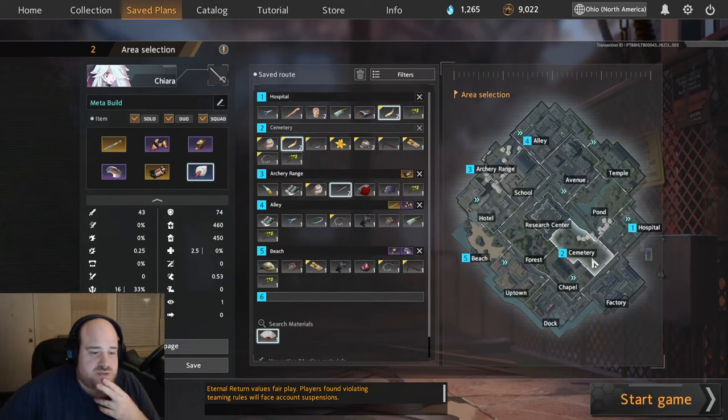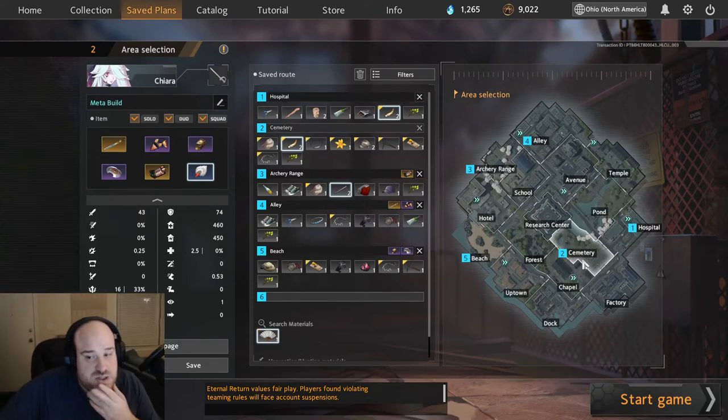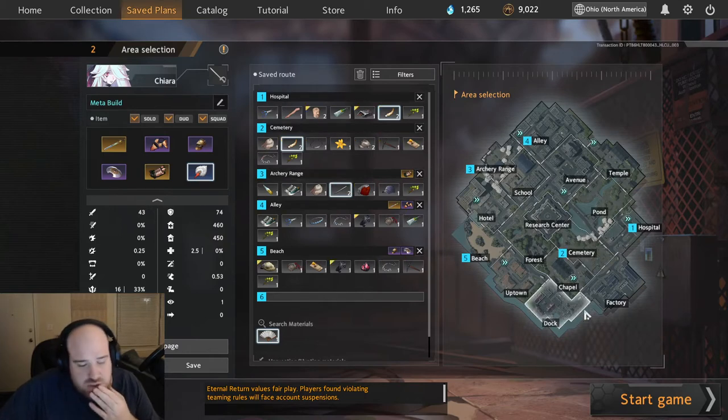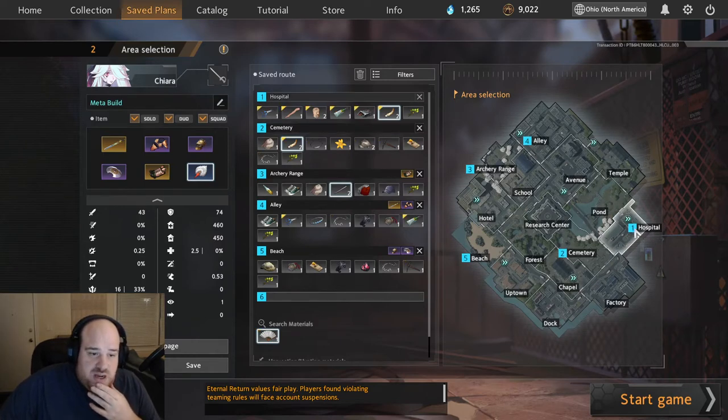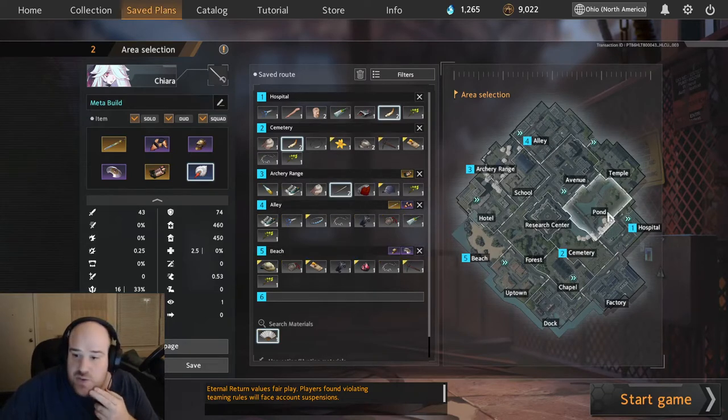Typically you go Hospital Cemetery. If Cemetery is highly contested, you could start Cemetery first, go into Hospital, and then teleport into Archery Range. But if you go the Hospital Cemetery routing, usually you go into Chapel, teleport into Archery Range, then go into Alley, and you can go Beach. If you get your Stallion Metal, you can go Pond too.